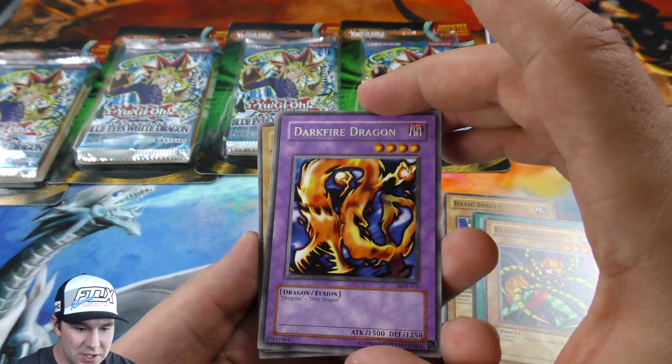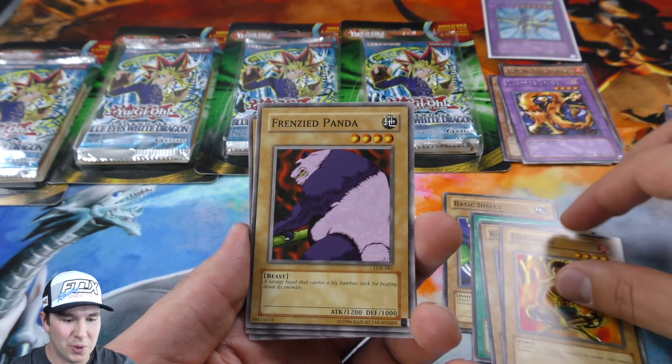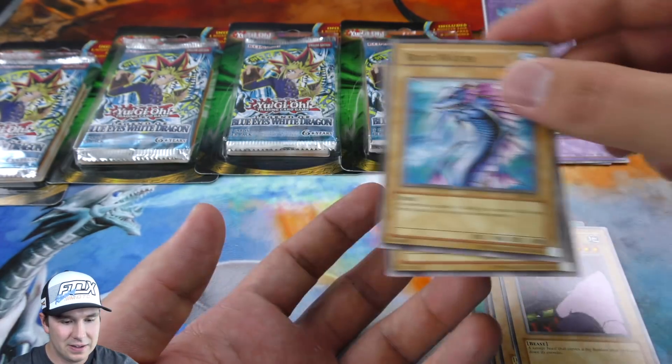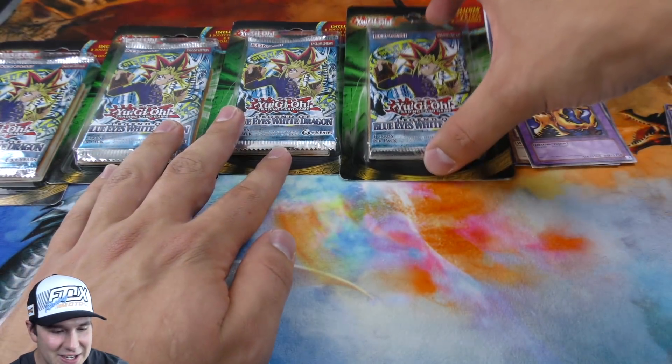We got a Dark Fire Dragon as our rare here. That is awesome — our first booster pack and I'm going to pull a secret rare. Woo! Right on — off to an absolutely outstanding start.